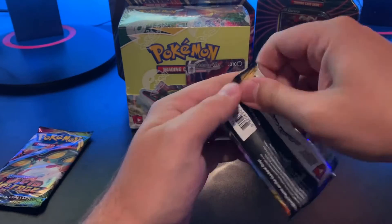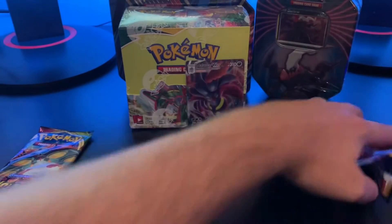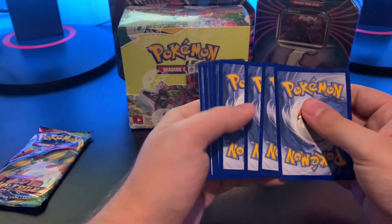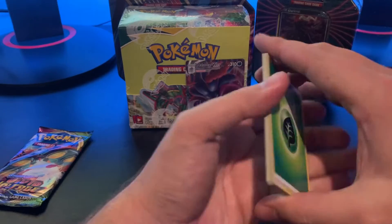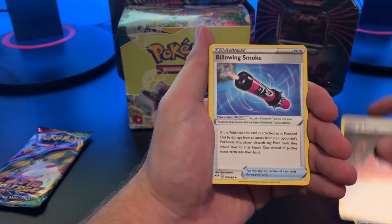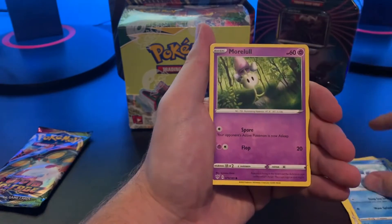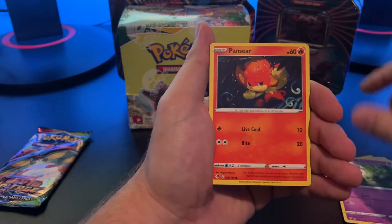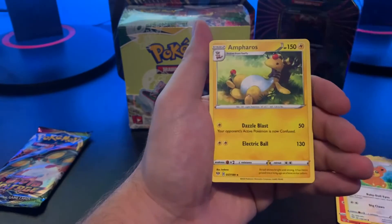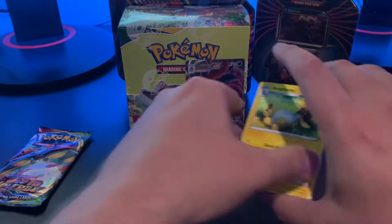Next we got Darkness Ablaze. If you check out my last video, I've pulled a couple VMAXs, but overall I have nothing from these sets hardly. So we're starting off with a Leaf, Arlicanth, Heat Energy, Blowing Smoke, Cufant, Wishiwashi, Arl, Pansear, Teddiursa, Reverse Holo Covenant, and a Rare Emboar. There's no hit on that one.